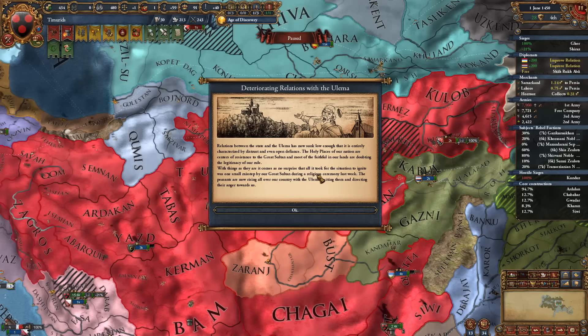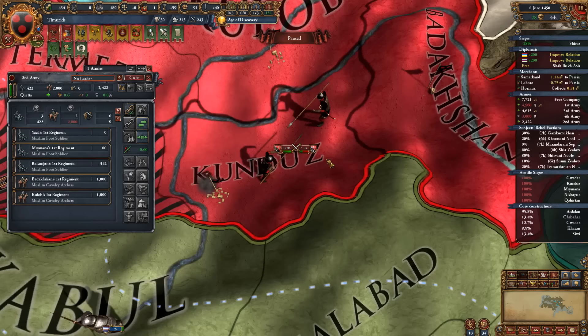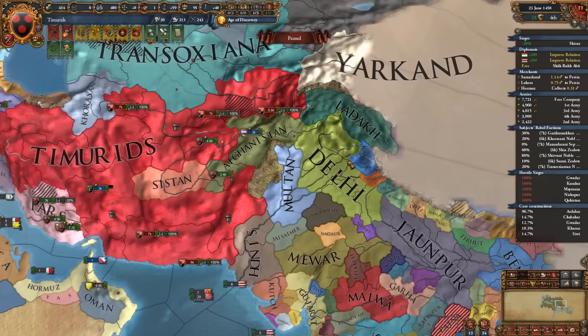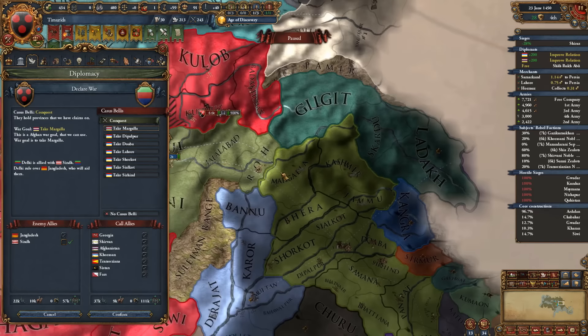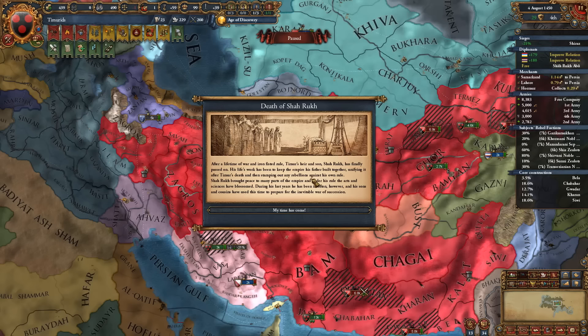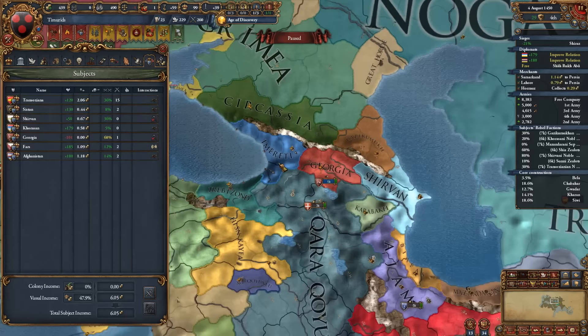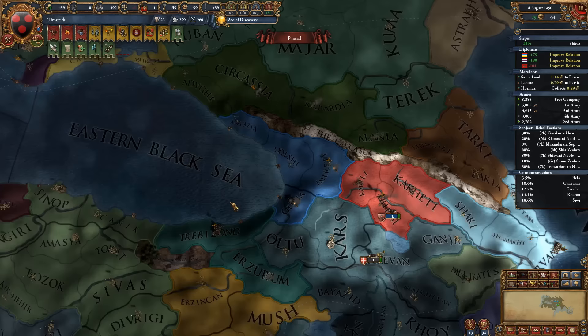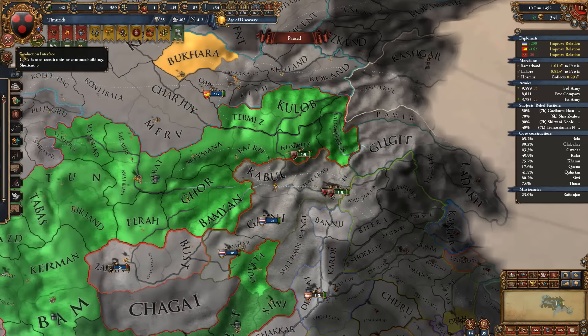We're dealing with some deteriorating Ulema relations and rebels fighting each other — not ideal. Looks like Delhi munched into Ladakh or Kashmir, so I think I'm going to attack them soon. Next war is Kashmir, but first we need to finish off the rebels. Then Shakhrokh just passed away. Thankfully everybody is still fairly loyal except Georgia. Because we're now fairly wealthy, we're relying on mercenaries for upcoming wars — recruiting the Grand Company in Kunduz. We're starting the war against Delhi now.